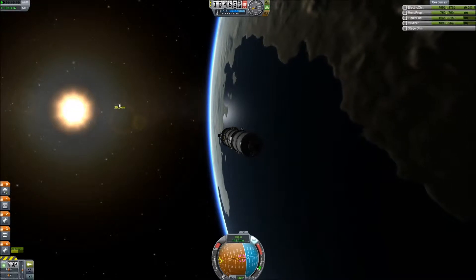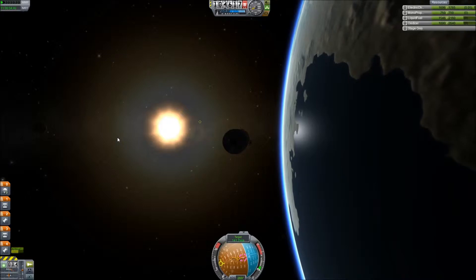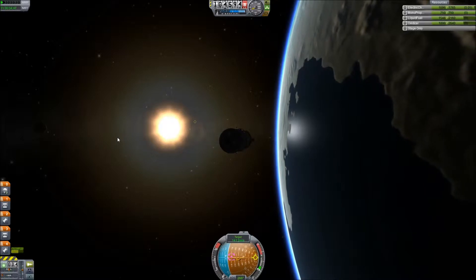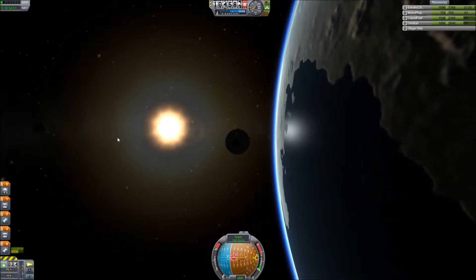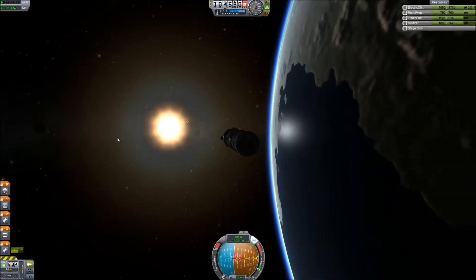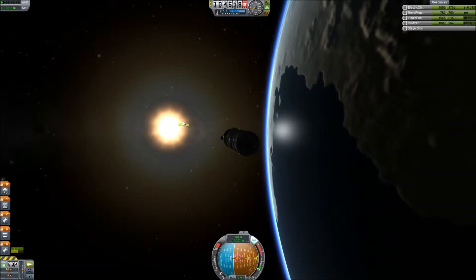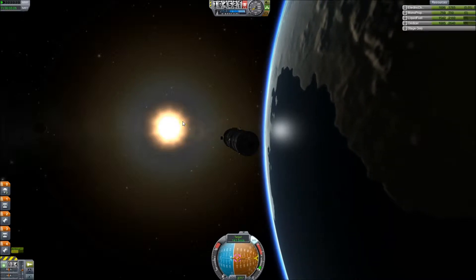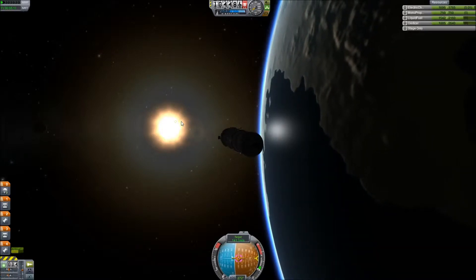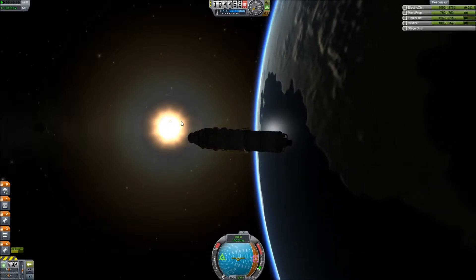We are getting ready to rendezvous with our... let's go ahead and flip this over because it's spinning the other way. There we go. We're getting ready to rendezvous with the space station using our Kraken space capsule. It's relative to the target right now, so we want to cancel our motion relative to the target.